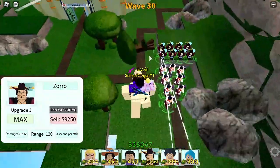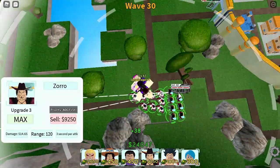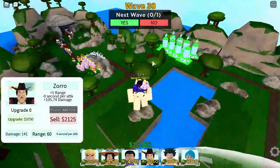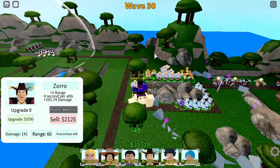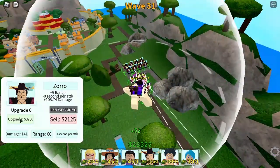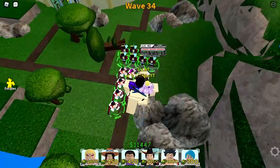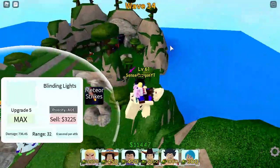We got all four Luffys maxed out, and now we only need to max out the Miyoks. Miyok takes a lot of cash to max out — he is just expensive. That's why I wouldn't really put Miyok as the best unit overall, because in infinite mode even if a maxed Miyok is good, he takes way too much to upgrade. All four units are placed — Luffy's priority is set to last, Miyok priority set to first, and we got our Doflamingos, Fujitoris, and Aces all placed.